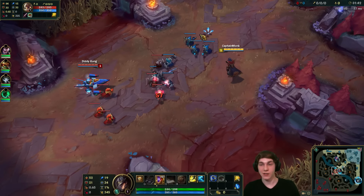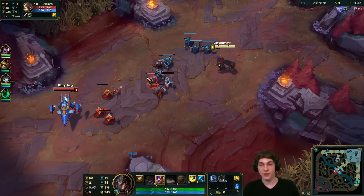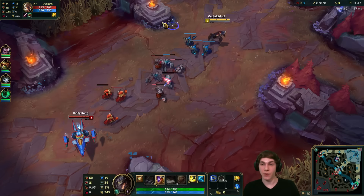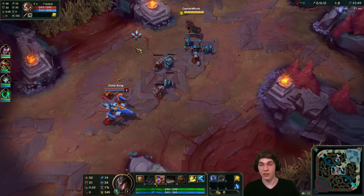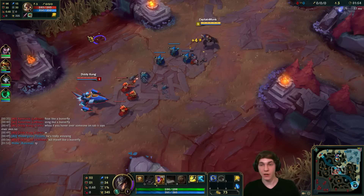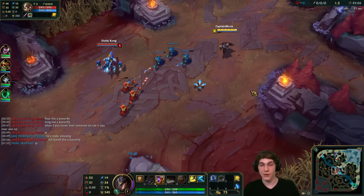Good to see. We'll get ourselves a few auto attacks on the minions because Corki wants to push us in. I'm not against being pushed in, but I'd prefer it be slow rather than quick — that way we have a better time getting last hits at tower. Three of three, not too bad.